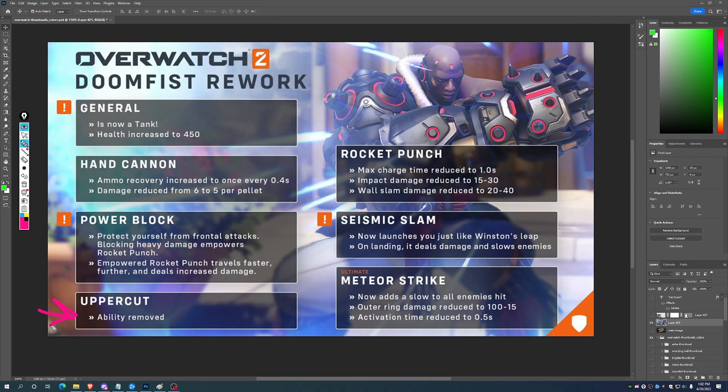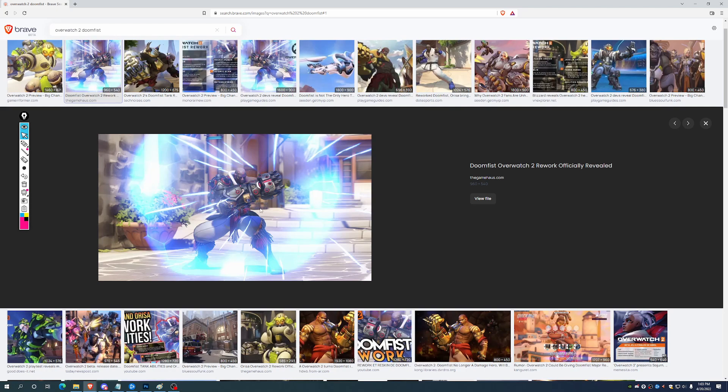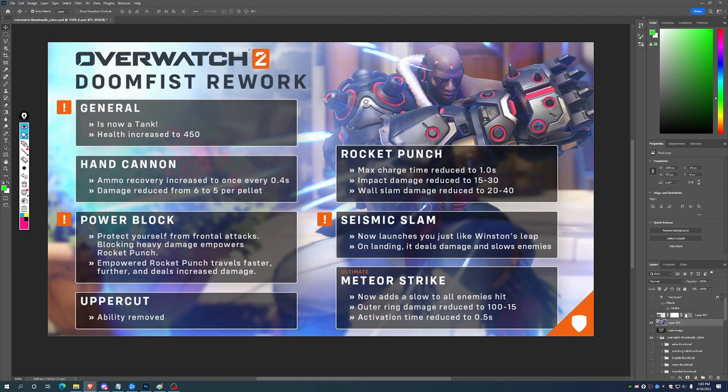They don't say the overshield passive is removed like they did for Uppercut. Uppercut is removed, but he did get Power Block, which is definitely a defensive ability. Power Block protects you from frontal attacks. Based on this slide image, it looks like some sort of shield — similar to a Reinhardt shield with hexagonal shapes — where I'd assume it would block things like Zarya beams or Ana sleep darts, but Tesla damage and Reinhardt swings would go through it.